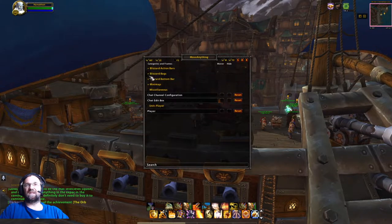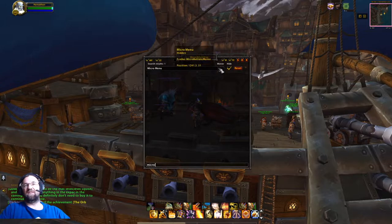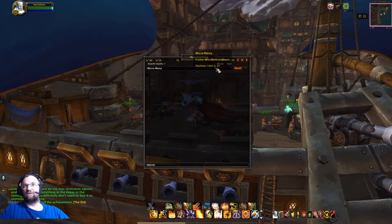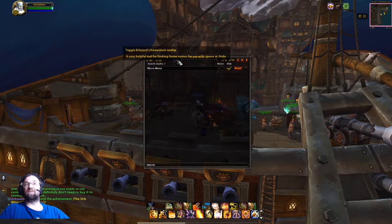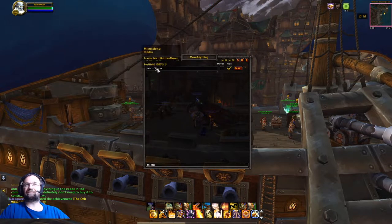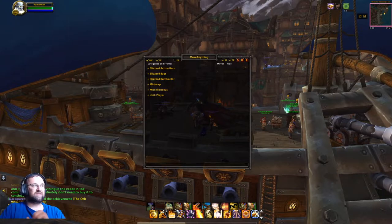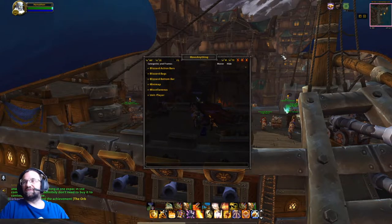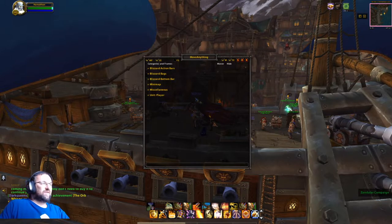This button only lets you move modified things; Toggle All Categories shows everything; and Frame Stack is available here too. One thing about Move Anything is these elements can get misaligned — I'm not sure what causes that. I like the ability to hide things, so I might actually not use Immersive for some elements. That's kind of where we're at with Move Anything.